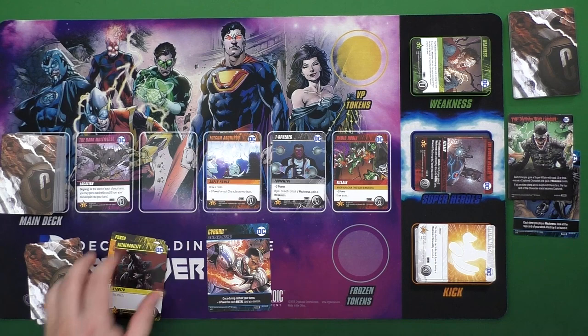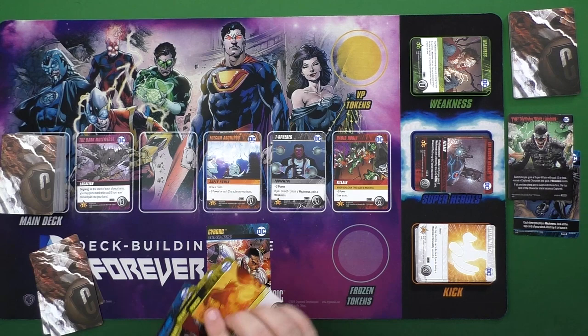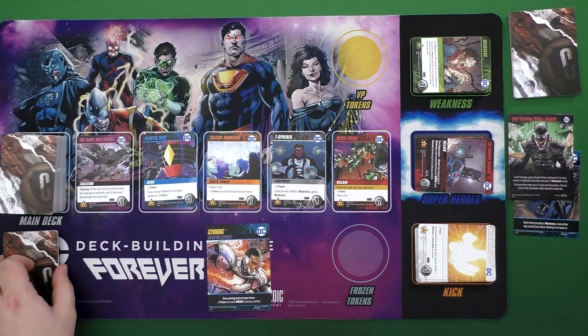There are the same kinds of cards in this set as all the rest: equipment, heroes, locations, villains, superpowers, and your big character cards. Now that covers what's similar — let's go over what's different.